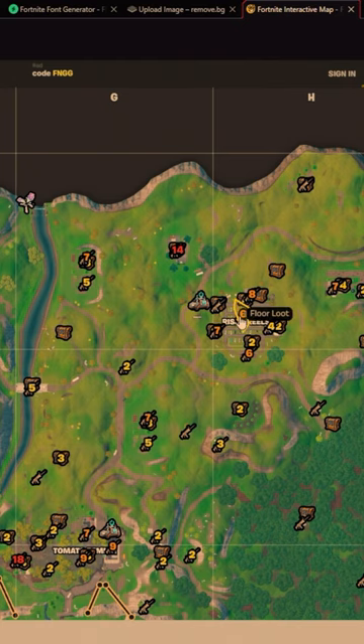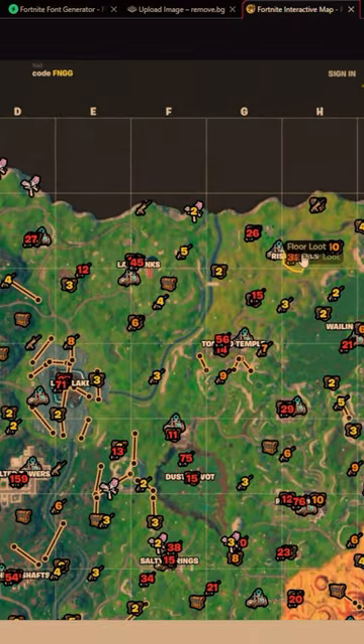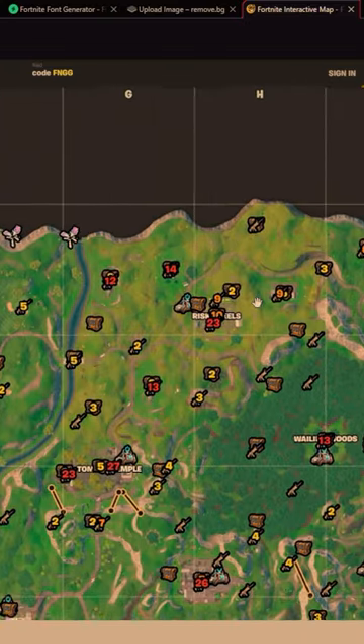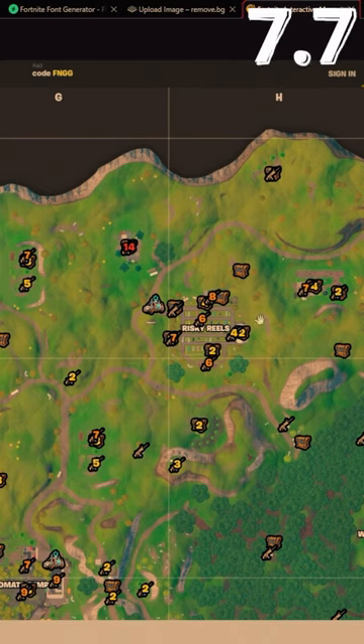There's really not that many people, but the edge of the map is always going to be an issue no matter what — unless zone pulls you. If it doesn't, you're kind of screwed. Overall, I'm probably going to give this a 7.7. Not a lot of people land here usually, but it's edge of the map with okay loot.